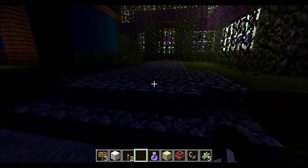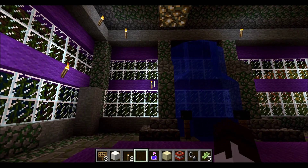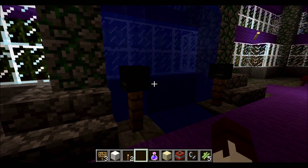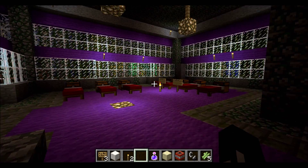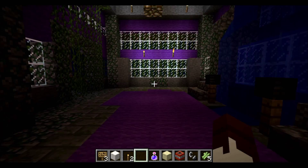Nicely done. Just like the Demeter cabin, you go through the vines like doors. Inside you've got a fountain with skulls — I don't know why you'd have skulls in there, that's pretty weird. And we've got some demigods. Pretty cool cabin.